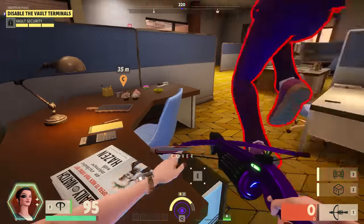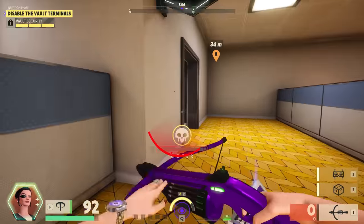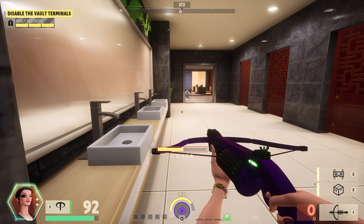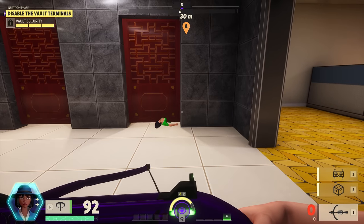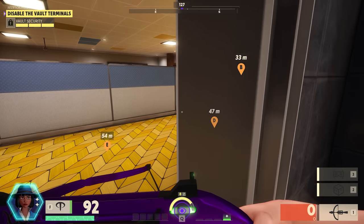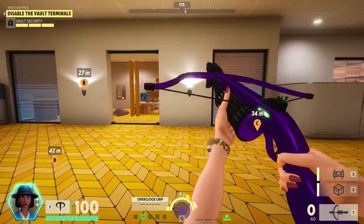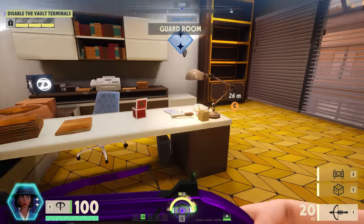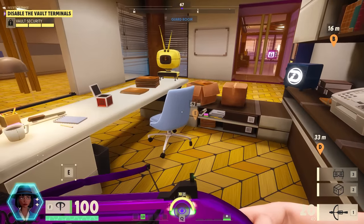Oh my god, I have ammo again. He's got an auto turret as well. Why are they always running around — it just gives them up immediately. She got killed for no reason. He had an overclock chip, which is basically a perk — you can get those out of safes, and you can customize your perk deck in the menu.